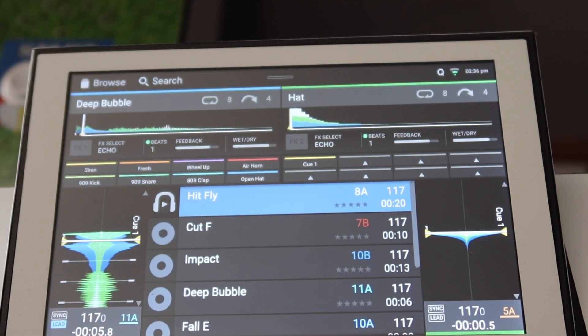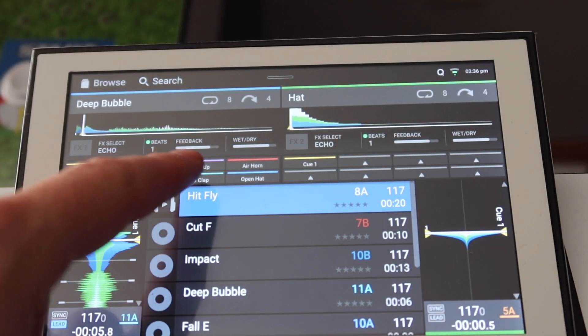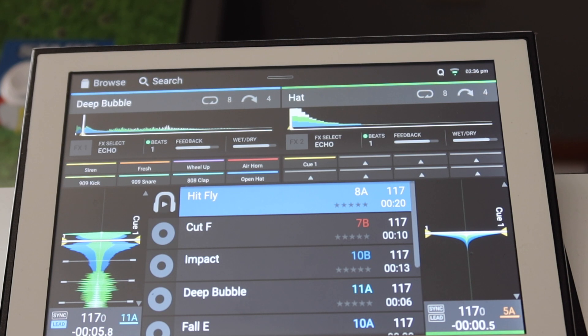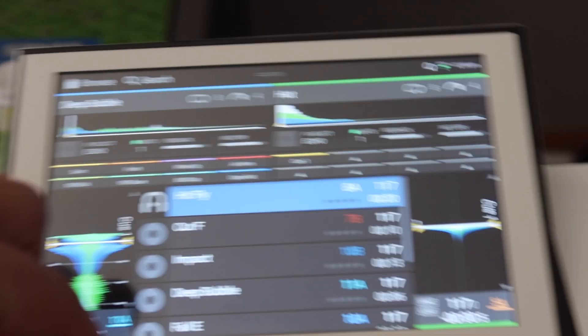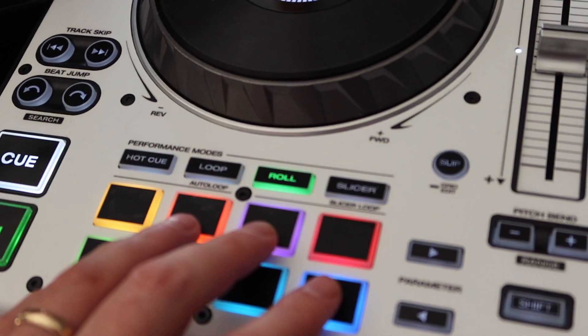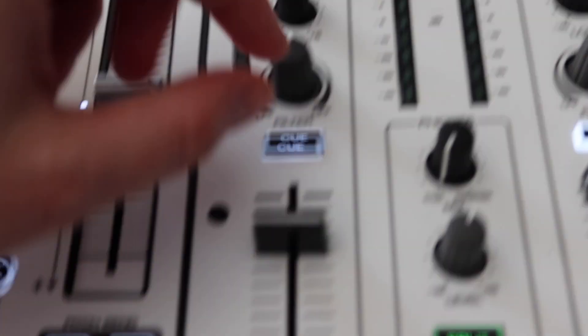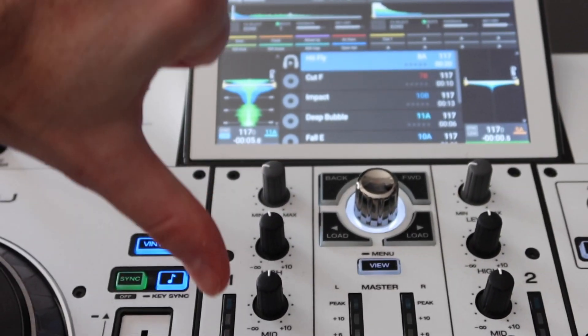Once you hit Shift and Roll, they pop up. We got the siren, the fresh wheel-up. Here's what they don't tell you in any of the instructions: right now it looks like it's over here in Deck One, so you feel like your gain into Deck One — which is what all these are loaded into — this would be the volume, and this would be the volume. Nope — it's not.